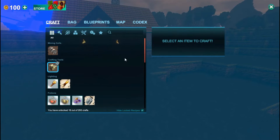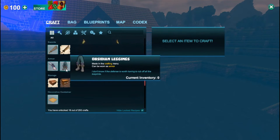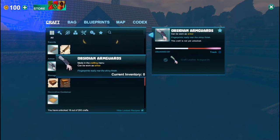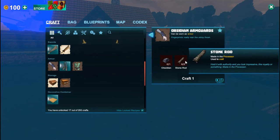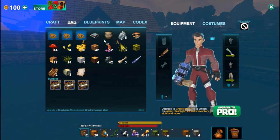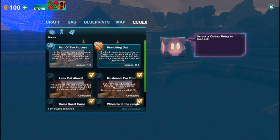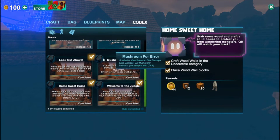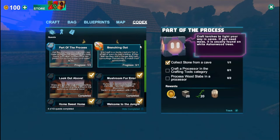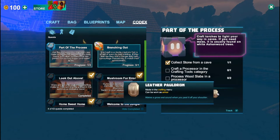It's a lot like Minecraft guys. You press Q and you have this crafting menu. In Minecraft, you need a crafting table to craft your stuff, but here you have a crafting menu — like you have your armor, if you have the right materials for it you can craft it. If not, you gotta harvest those materials and try to find them. You have your bag with all your stuff, you have the map — it's huge — and you also have a codex here, which is like quests. You can do different quests. I already done four. You get multiple rewards for it. I'm currently doing this part of the process — we gotta collect the stone from a cave, craft a processor in the crafting tools category, and process wood slabs in the processor. I got 50 coins, 20 stones, 20 vines, and a leather pauldron for it.